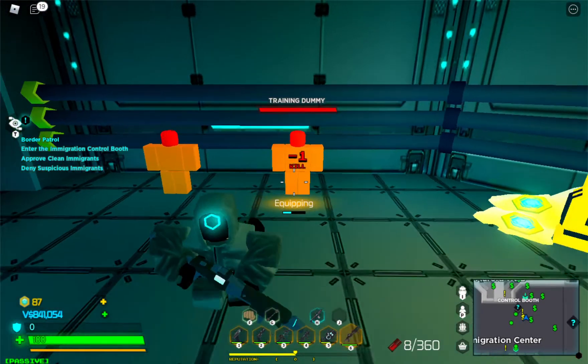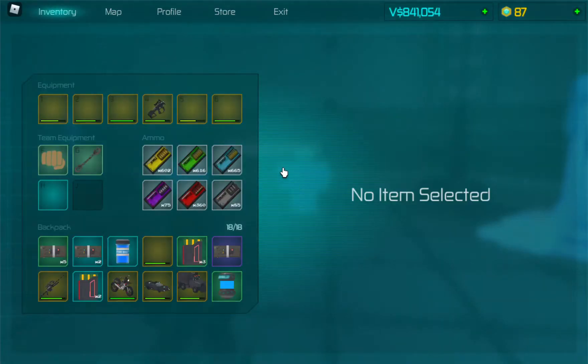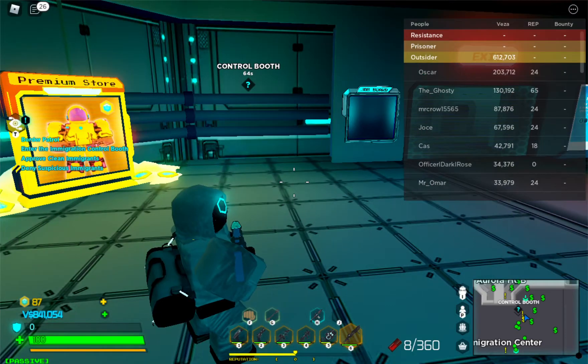Before we test it, let me look at the stats. Spread: 40 to 35 percent. Fire rate — it's a shotgun, so it's not going to be like an A12. Reload time: not that much. Gun type: semi. Magazine size: 8. Mutant damage: 50 percent. Range: 25 percent, and I'm guessing it takes damage at 45 percent. It takes shotgun ammo — the red little ammo.